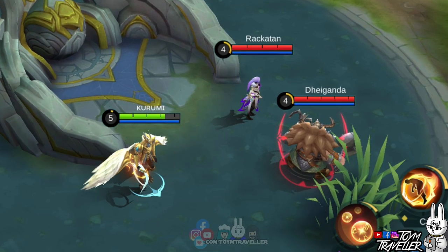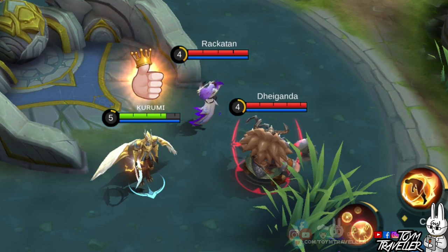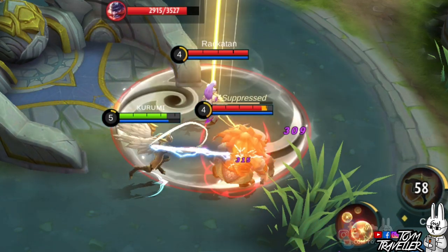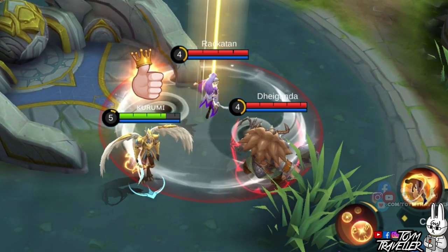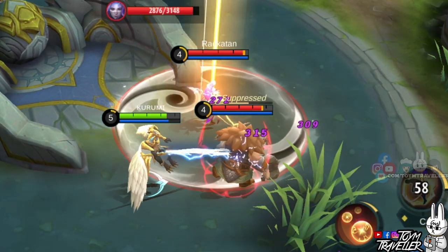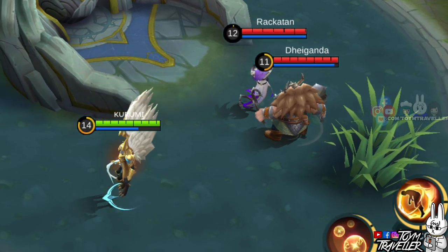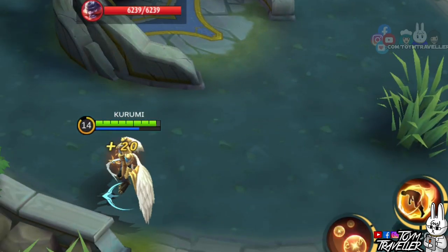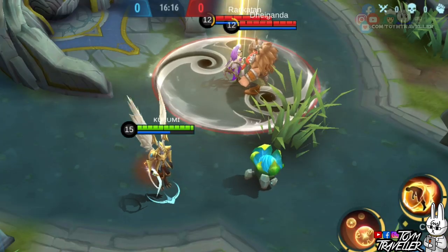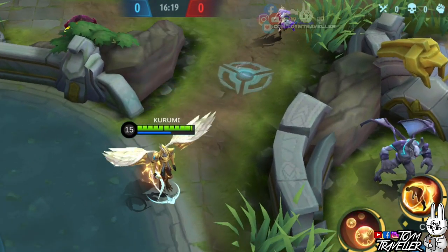Next up we have Kaja. Using the ultimate skill on an enemy before they teleport shows that the enemy just ignored Kaja's arrest and teleported anyway — Kaja was left behind. Next we have Franco. We tested if Luo Yi's ally Franco could hook an enemy with him during teleportation, but we bumped into a non-existent wall both attempts.